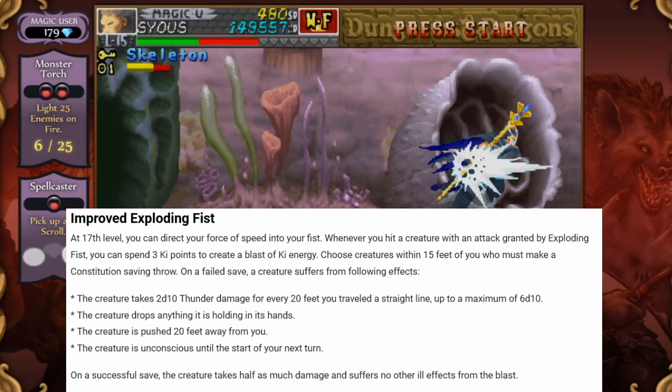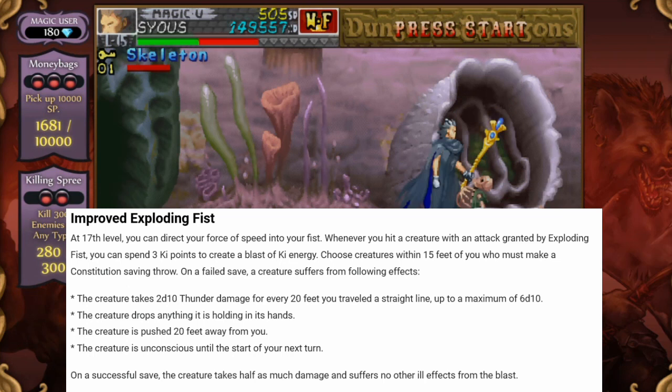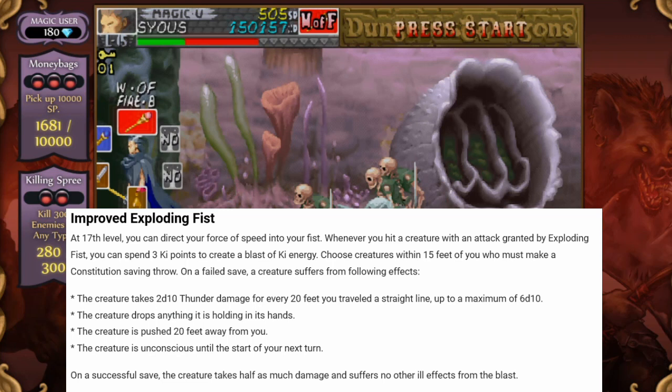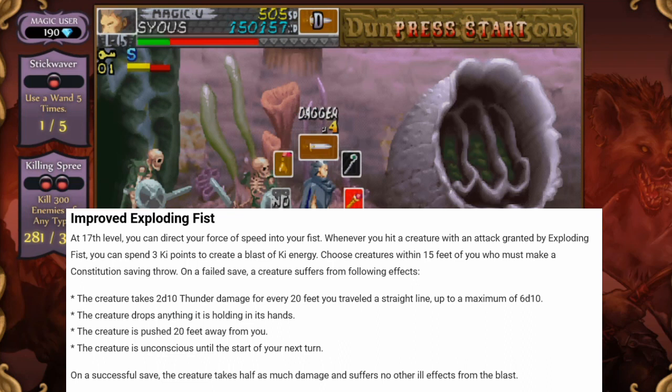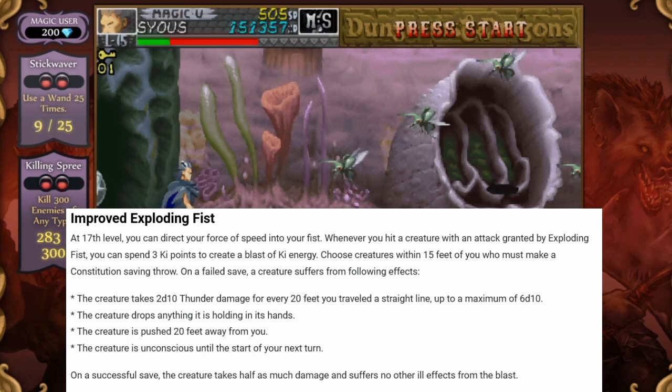You can direct your force of speed into your fist. Whenever you hit a creature with an attack granted by Exploding Fist, you can spend 3 keypoints to create a blast of ki energy. Choose creatures within 15 feet of you who must make a constitution saving throw. On a failed save, a creature suffers the following effects: it takes 2d10 thunder damage for every 20 feet you travel in a straight line, up to a maximum of 6d10; it drops anything it is holding; it is pushed 20 feet away from you; and it is unconscious until the start of your next turn. On a successful save, the creature takes half as much damage and suffers no other ill effects from the blast.